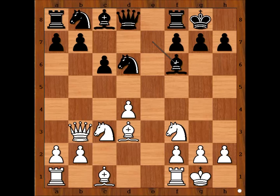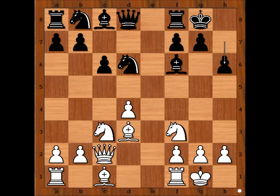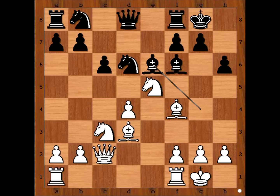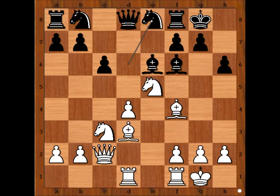Bishop to f6. Queen to c2 attacking the pawn on h7. h6. Bishop to f4. Bishop to g4. Knight to e5 attacking the bishop. Bishop to e6. Rook from a8 to d8. Knight to e8. Rook from f1 to e1.